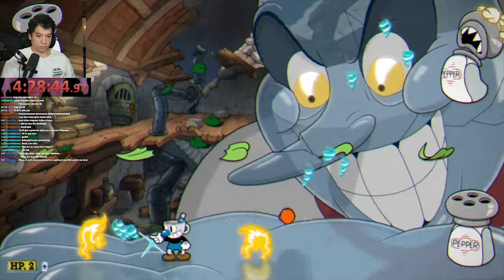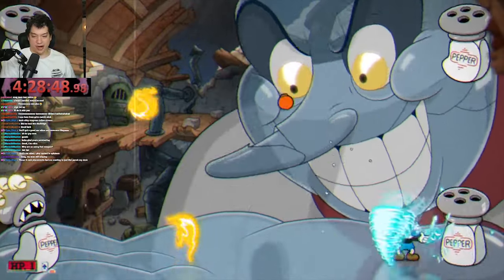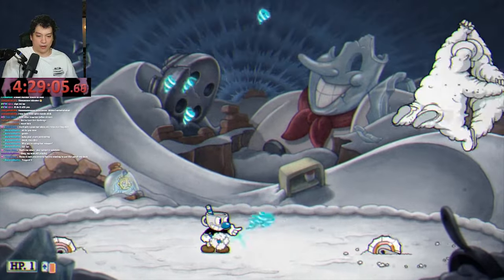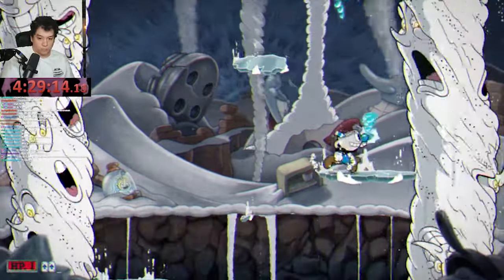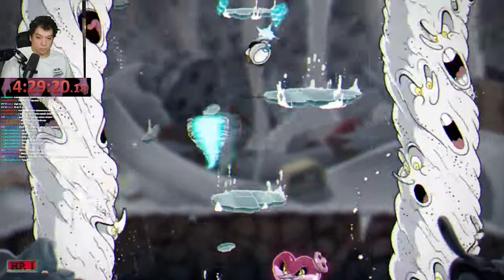This boss fight on expert just had a lot of stuff on screen — I guess expert has to be hard, it makes sense. The third phase wasn't too bad, sometimes the hitbox was weird but nothing major. Now the fourth phase was the phase that probably gave me the most trouble — hitting that floating heart with my Twist Up proved to be quite the task.